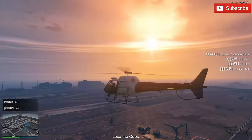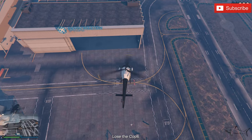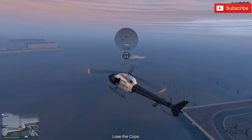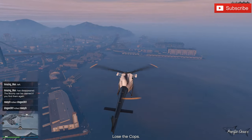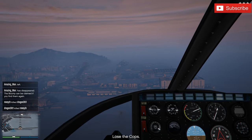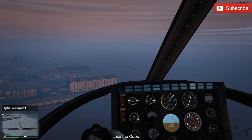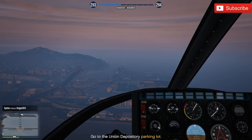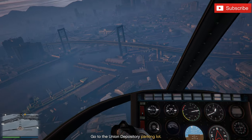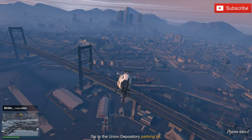Let's see if the police helicopter has weapons... it doesn't! Losing the cops won't be hard, but it's pretty odd that the police helicopter has no weapons. Once we lose the cops, we head to the Union Depository parking lot — that's where we'll do the mission. Let's go, and let's hope it's not far away.